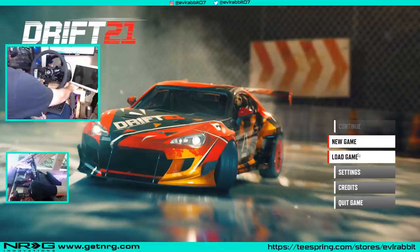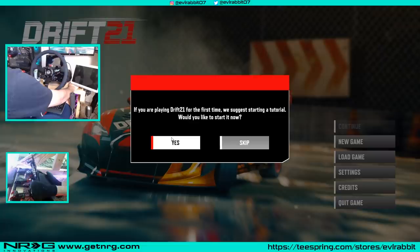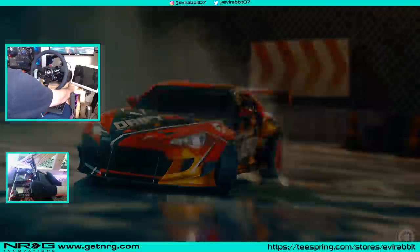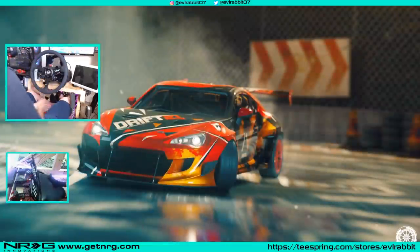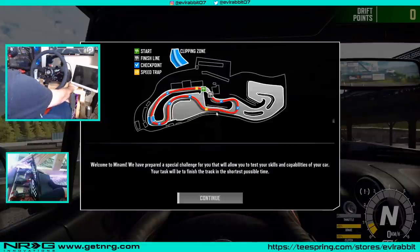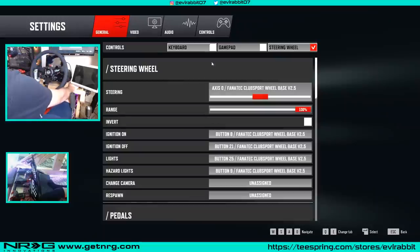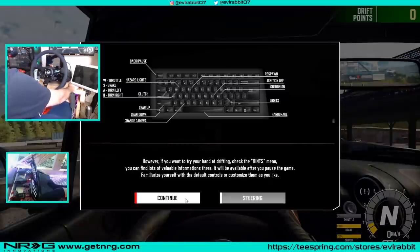All right, now that we got all our settings set up, grab my keyboard — escape, new game, super excited. So we're gonna see what we can actually do here. We go in with the evil rabbit. 'If you're playing for the first time, we suggest you start a tutorial.' Why not, let's do it! We got clips — steering, okay, we're good. Continue.